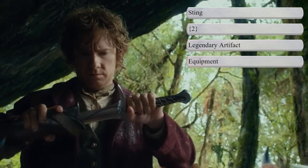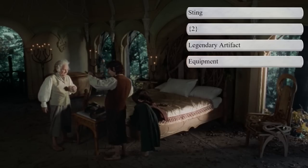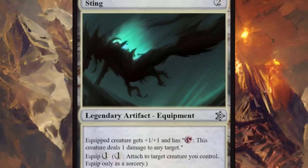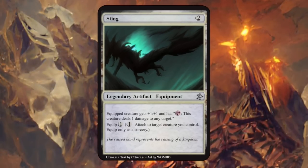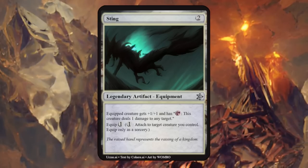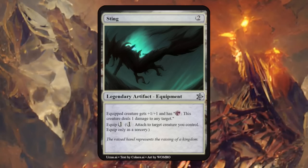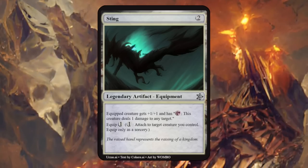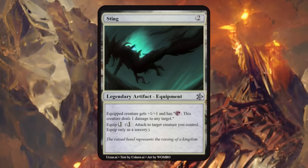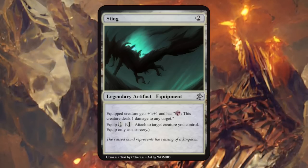Next up we have Sting, a large elvish dagger which functioned well as a sword for the hobbits Bilbo and Frodo Baggins, so I made it a legendary artifact that's relatively cheap. Sting costs one mana to equip and the equipped creature gets +1/+1 and can tap to deal one damage to any target. That's a very powerful effect — especially combined with a deathtouch creature to take out any opposing creature. It's probably a little bit undercosted and I might associate it more with a bow and arrow or slingshot, but the idea of putting this on equipment is certainly nice.